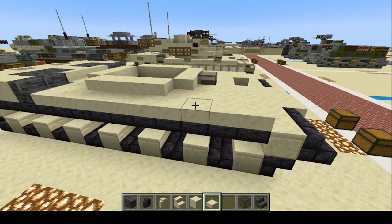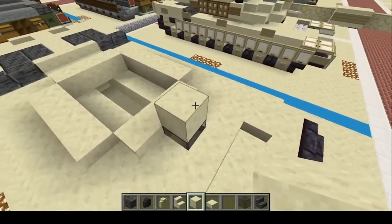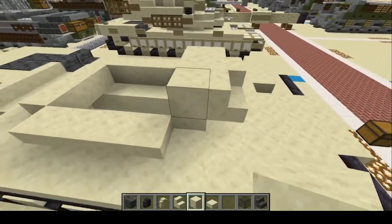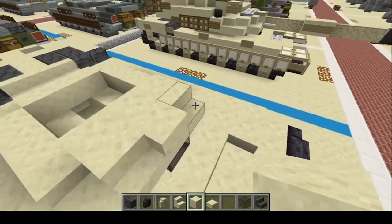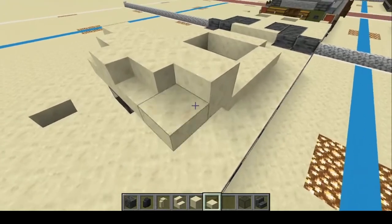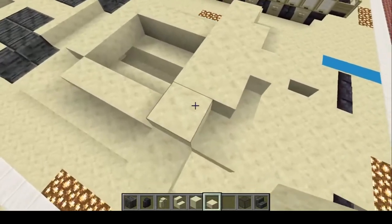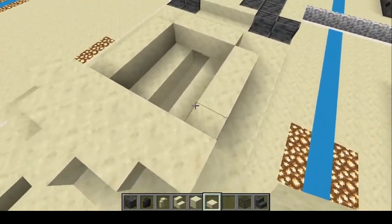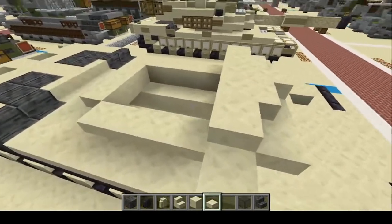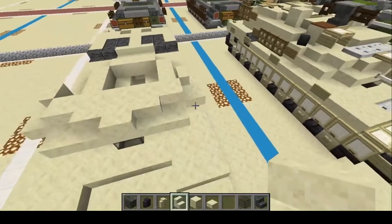The turret's going to get a little funky. Start right here — put one block right there, put a stair on each side, then slabs right here. Full block, stairs right there, bring it out one on each side, and put a slab on each side of the block. Note that one side of the real Abrams turret is slightly longer than the other due to the bustle, but it's hard to do in Minecraft so both sides are going to be equal. Then stair here, stair here.